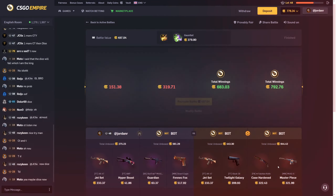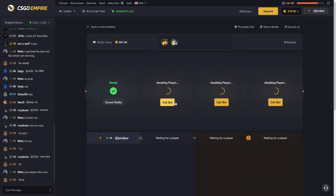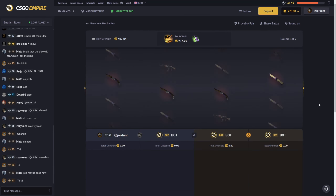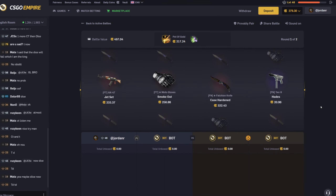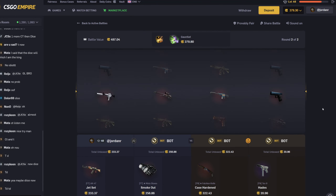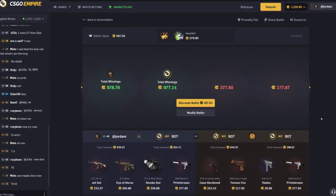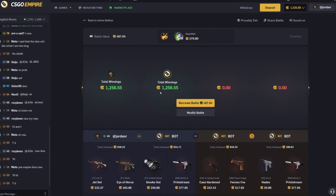If they just didn't hit one of those items we could have easily won that, but sadly they kept hitting. We're gonna run the shit back — if we lose this though we're gonna be down quite a bit. Hopefully we can win it — please make it happen. That's not a bad start — and that is a win! Yes! God damn, 1256.